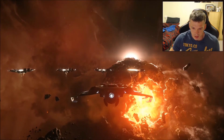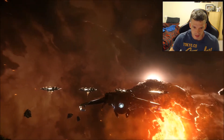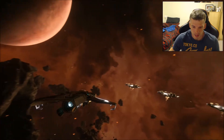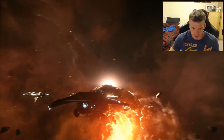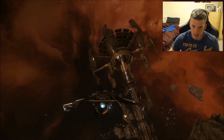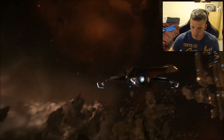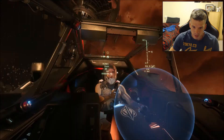Alright guys, going to run through this nice and easy on how to land. So going into the free flight mode of the drone place - you'll find these landing platforms around. I want to go like this because it looks awesome, but they're kind of near this uplink or whatever the comms device is.